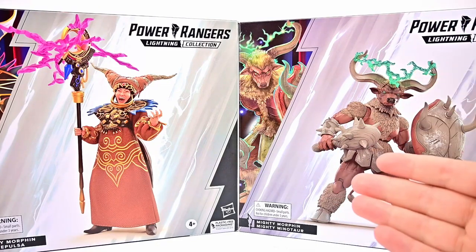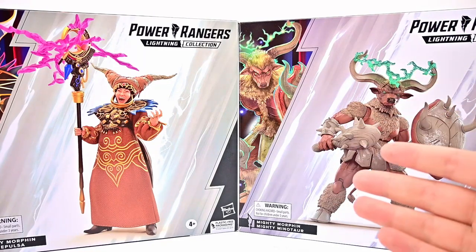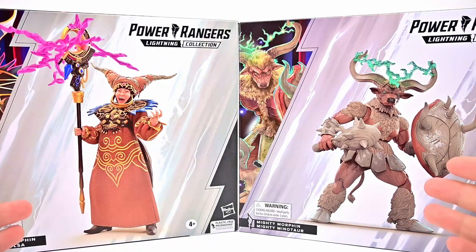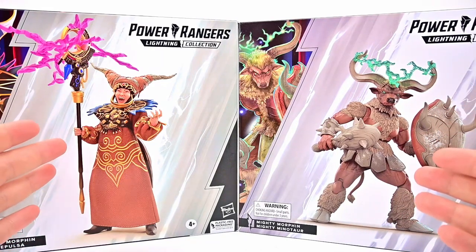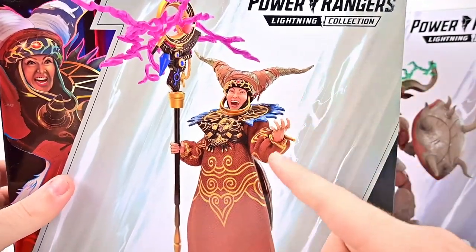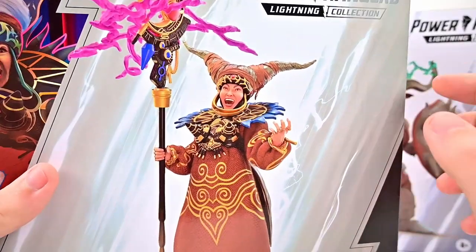What is going on everybody, today we're looking at the Hasbro Power Rangers Lightning Collection Deluxe Wave 4 — at least I'm going to call it that, not sure if this is Wave 4 or not. We get two deluxe figures: the Mighty Morphin Rita Repulsa, which is a redo of Rita — we've had her before, especially in that marriage pack with her and Zedd.